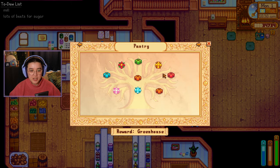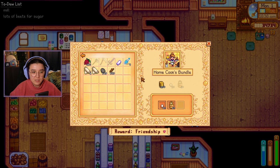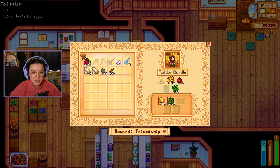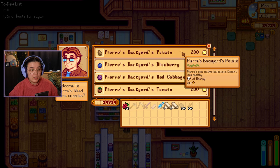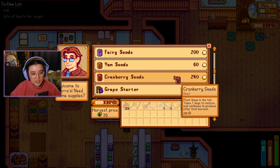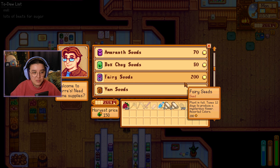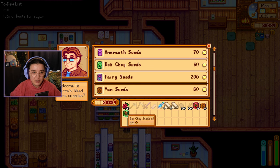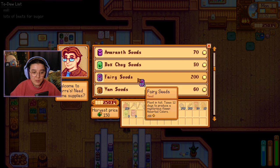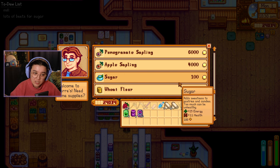Maybe what I should do is just check the community center. I need a gold star yam and gold star cranberries. Is there anything else fall specific in here? The pomegranates — did I already get a sapling? No, he doesn't sell them. Well, that's another bit of a roadblock. I also must make sure I fish for a walleye this season along with a tiger trout, and both have to obviously be iridium quality. I think I'll buy like 30 cranberry seeds and maybe 15 yams. I'm sad that we don't have pumpkin seeds, so maybe we just fill up on mostly cranberries. Fairy roses are pretty decent, especially for gifts.